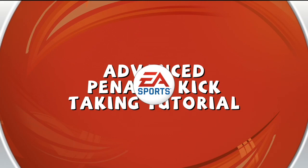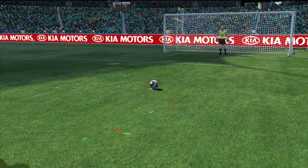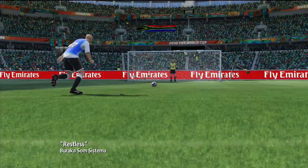Welcome to the EA Sports 2010 FIFA World Cup Advanced Penalty Kick-Taking Tutorial, where you'll learn different types of shots you can use to beat the goalkeeper from the spot.